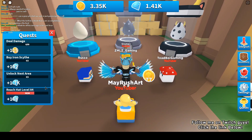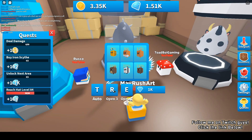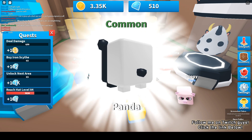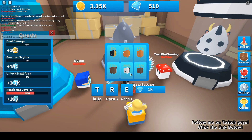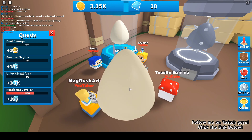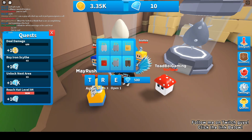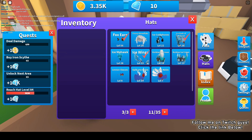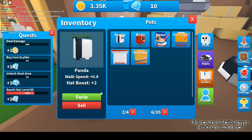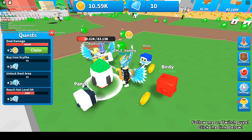I now have enough gems to buy one. I'll settle for this one - hopefully I can get a better one. That is not the best but it is 25th out of worst to best. Opening another one - another common, this is 16 percent. I'll unequip Grumpy and Toad Boy and equip the new pets since they're better.